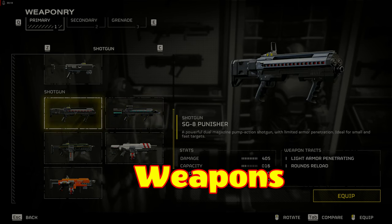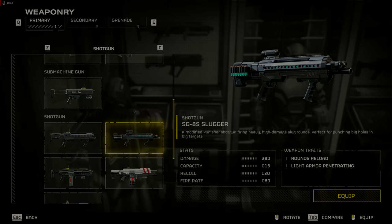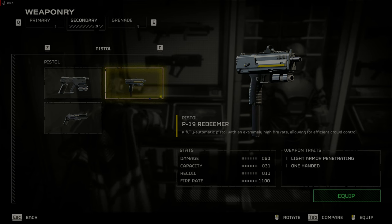Weapons. The SG-8 Punisher and SG-8S Slugger got huge damage buffs. The SG-8S Slugger fires slugs and is good at taking out medium targets. Pair either of these shotguns with a P-19 Redeemer that will melt light enemies. Also, the impact grenade is S-tier among grenades for taking out hordes following you and stunning larger enemies.